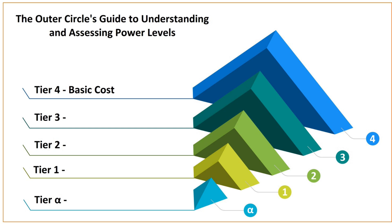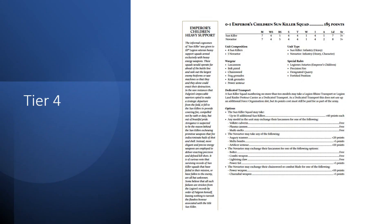What I found most interesting here is an example: the Emperor's Children's Sun-Killer Squad. It's in there because it's an interesting unit with very expensive points, and yet for some reason downgrading from the excellent lascannons they come with to arguably worse weapons like the Plasma Cannon somehow costs the same amount of points. It just immediately stands out to you.